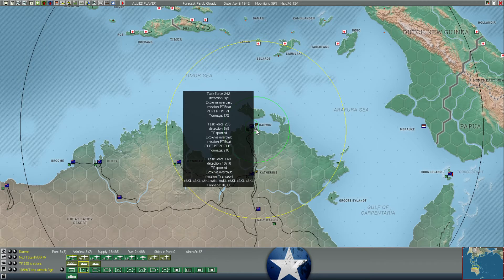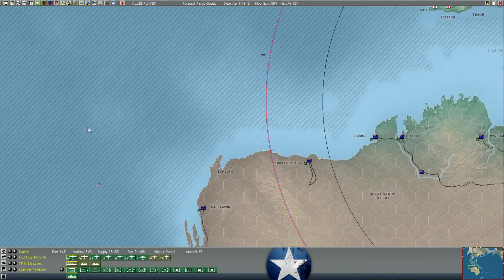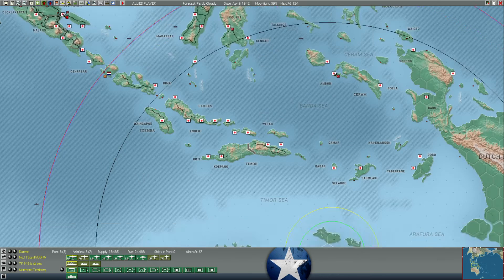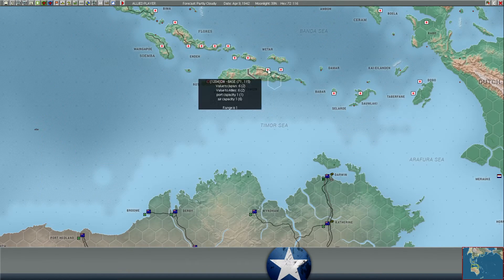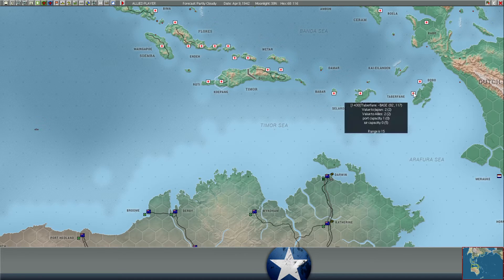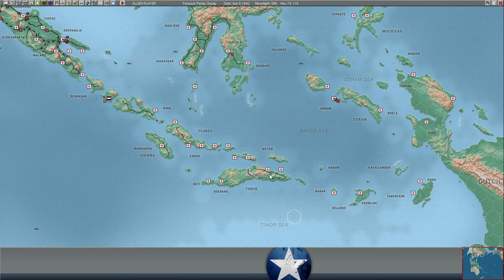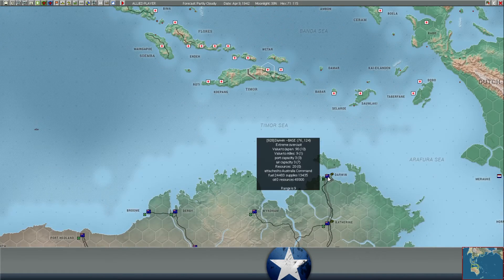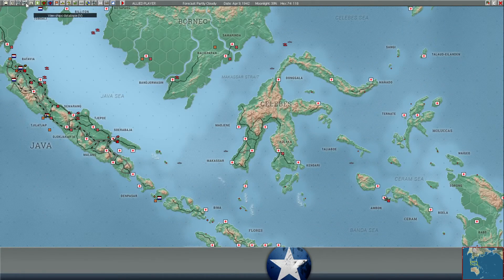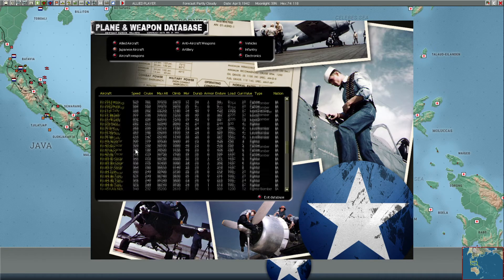The air losses look worse than they were just because of the aircraft lost on the ground. In terms of pilots, if he lost 18 Bettys, he lost 18 Betty pilots because they're shot down over Australia — they're not getting back to Japan. I think those ships are done unloading, so we need to return them somewhere. Probably safer to move them back west. I'm guessing he's not going to bomb us off Timor for a couple of days — he's probably got to get some Zeros down there or maybe some long-range Oscars. He'd probably want to fly out of Copang, which I don't think he probably has any pilots on any of these closer bases.